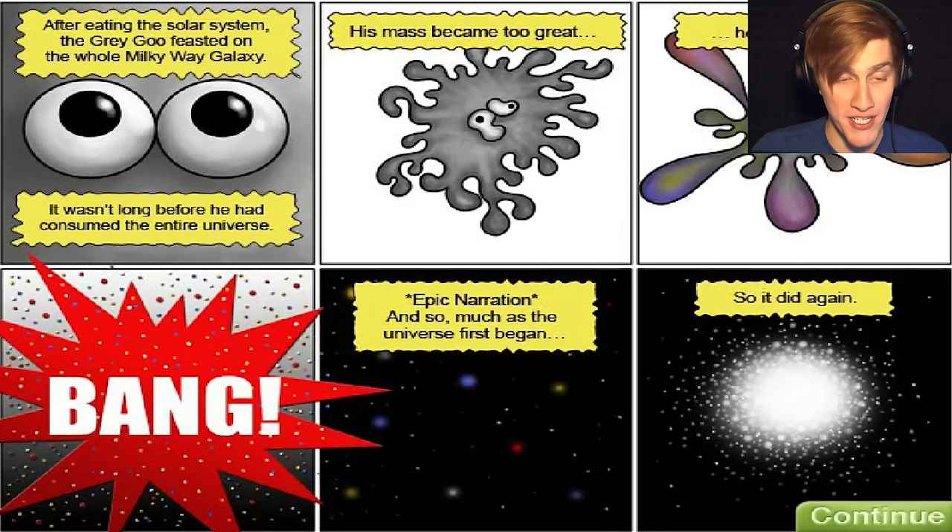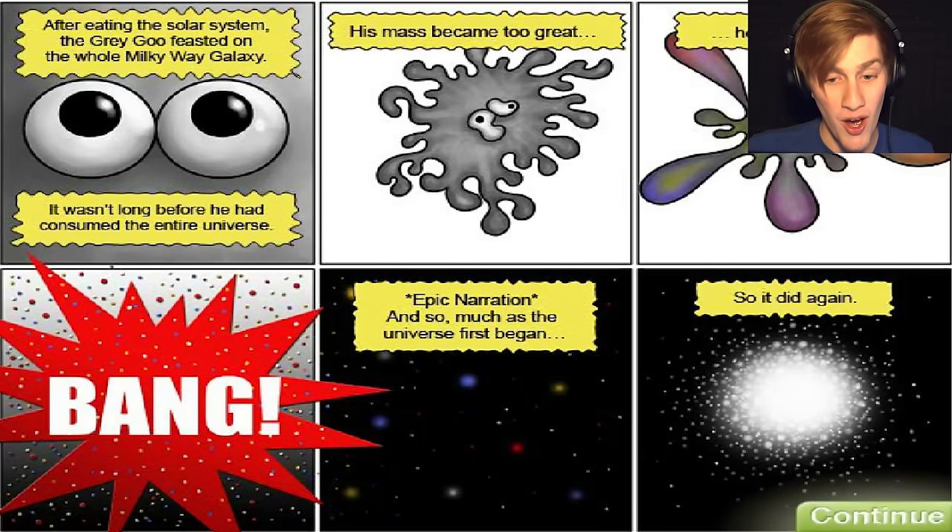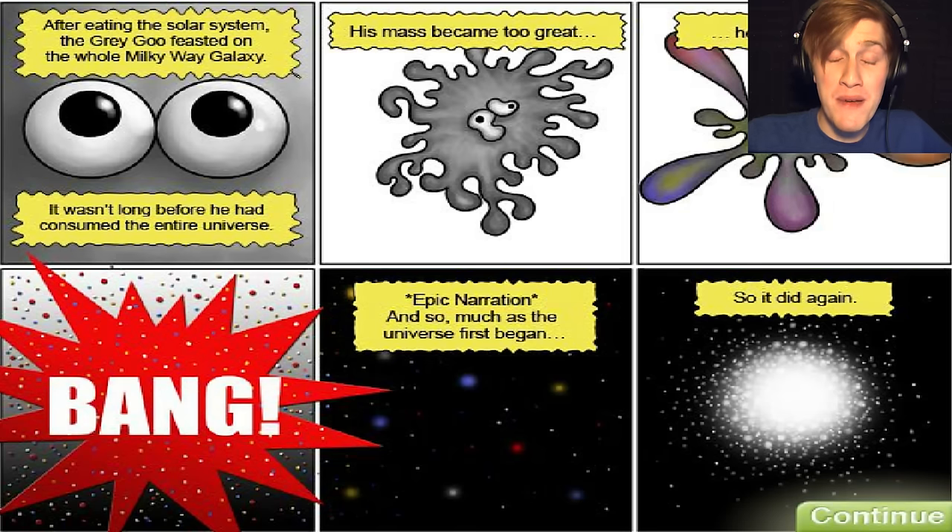After eating the solar system, the Grey Goo feasted on the whole Milky Way galaxy. It wasn't long before he consumed the entire universe. His mass became too great and he could only implode. Bang. Bang. Epic narration. And so, much as the universe first began, so it did again. So apparently we created another Big Bang because we ate too much stuff and could only implode. We are actually the people who created the world — praise the mighty Grey Goo!